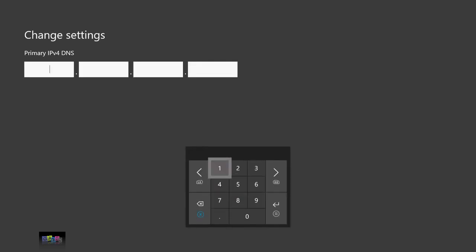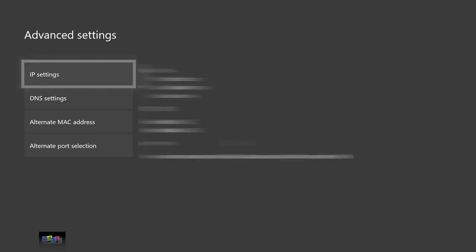Once you're on the change settings screen, you want to put in 8.2.36.48.99. Then put it in again: 82.36.48.99 — so eighty-two, thirty-six, forty-eight, ninety-nine. Then just hit enter again and everything should be good to go.